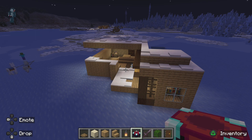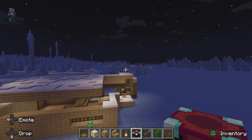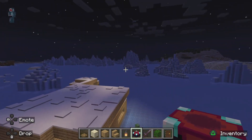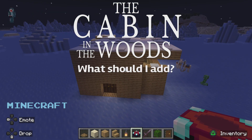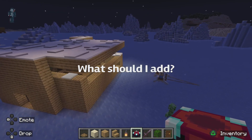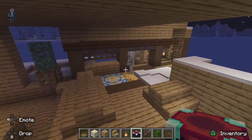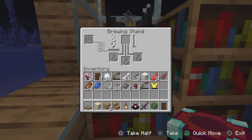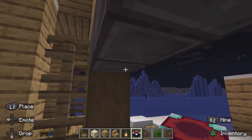Hello everybody, welcome back to my channel. We're building a cabin and it's snowy — this is the season in Minecraft, so yeah it's pretty good so far. This is the first I built. Let me show the inside. Over here we have the reading room with a brewing stand of course, and we have an entrance.